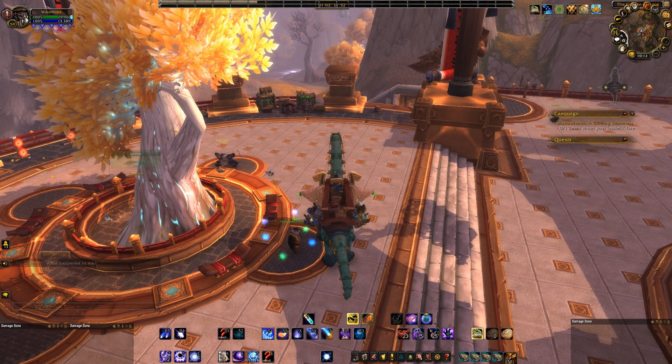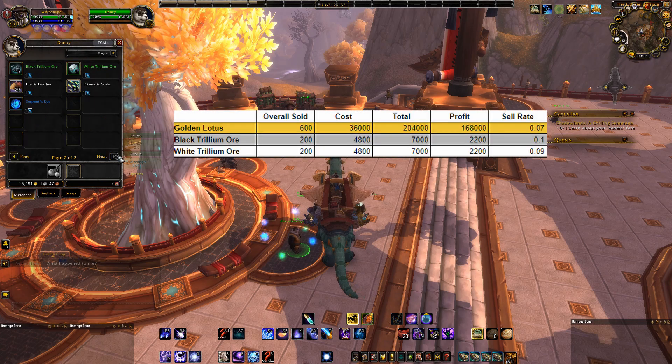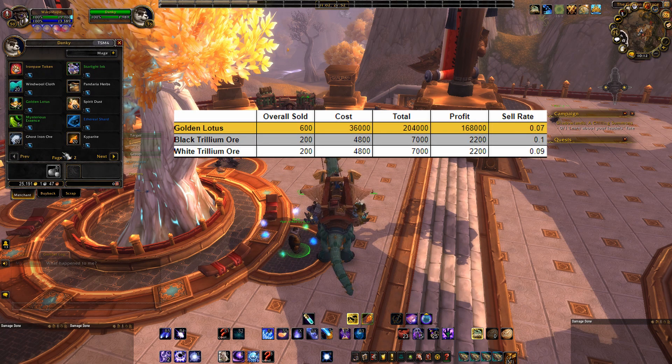The most profitable items I have found are Golden Lotus, Black Trillium Ore, and White Trillium Ore. I have broken them out in a chart to clearly show you how much profit you can expect from this farm. I know there are add-ons that do this, but I've had issues with those in the past and the data isn't updating correctly, so I prefer to just use a Google Sheet and calculate it myself. From this chart you can see that Golden Lotus is the most profitable item for me on my server.